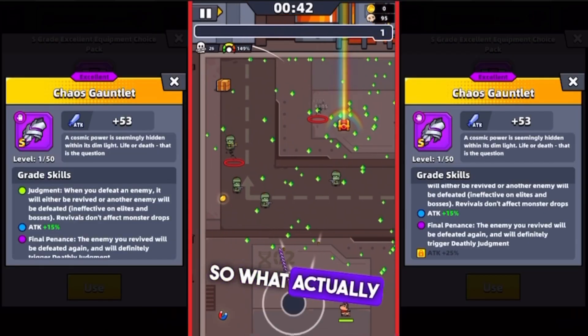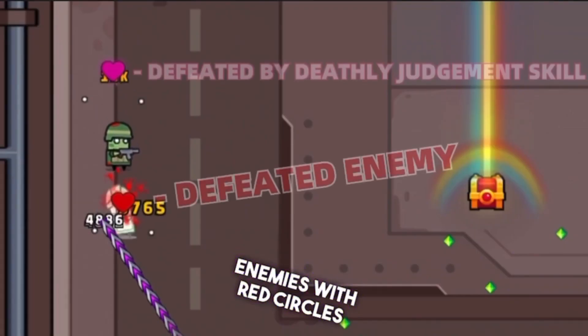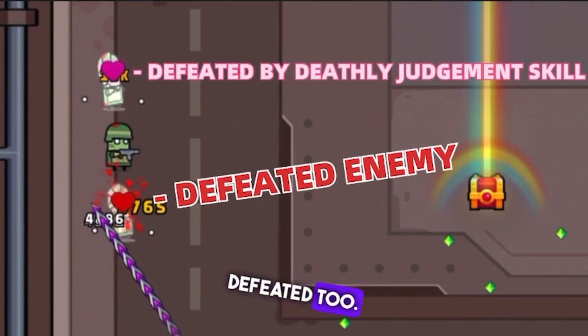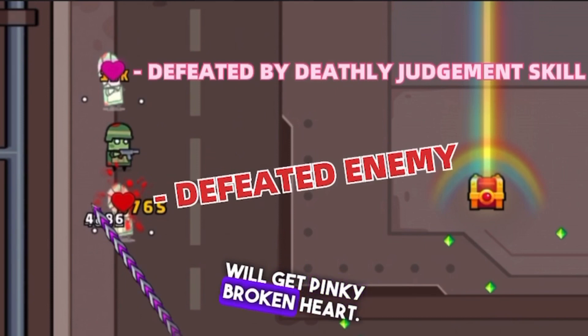So what actually happens to enemies and why do we see yellow and red circles? Enemies with red circles are defeated enemies. When you defeat one enemy with this skill, a second random mob will be defeated too. The enemy defeated by the skill will get a red broken heart, while the second enemy defeated by the Deathly Judgment skill will get a pink broken heart.